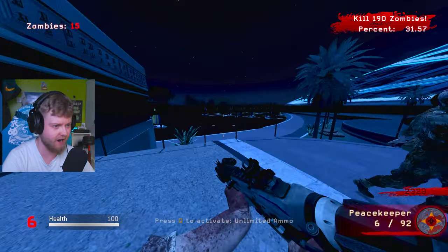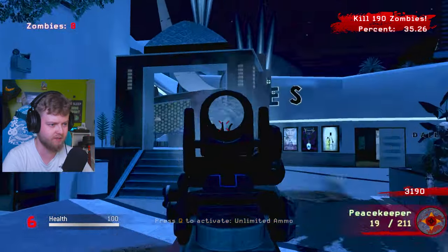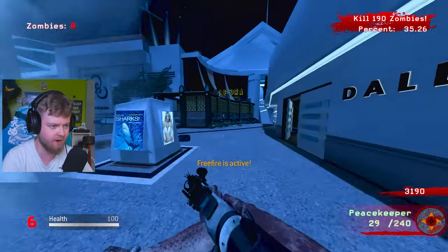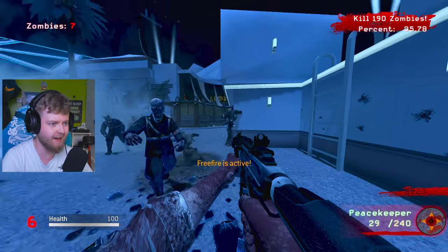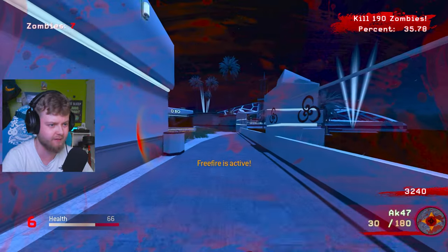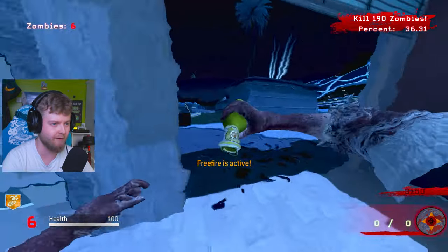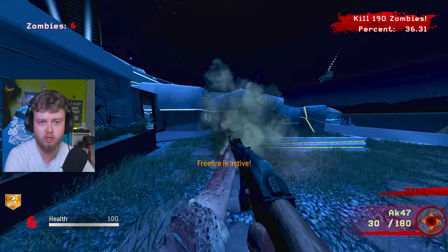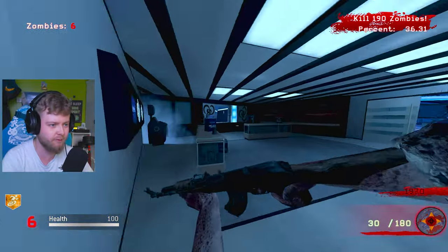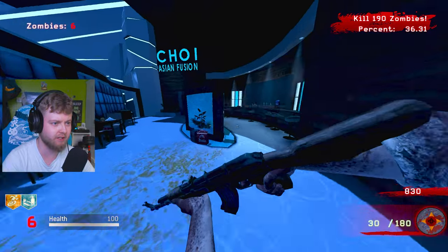Yeah, it's getting a bit hectic right now and we're on round six. What is this? Why is my boy walking on clouds? I'm sorry — don't hurt me. I got myself stuck on a corner. Glitched him into a wall. I need Quick Revive. Please let me buy it this time. Fire sale is active, but I don't want it right now. I currently want Quick Revive and Juggernaut, but I still don't know where it is. Just give me Juggernaut. If Juggernaut's in here, I'm actually going to scream. No, it's not.